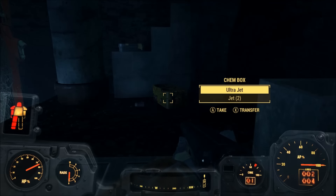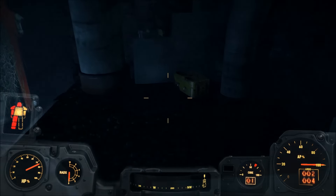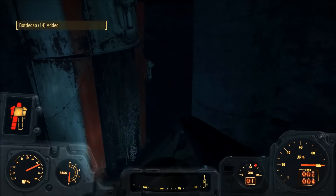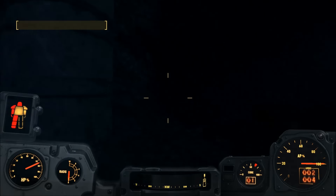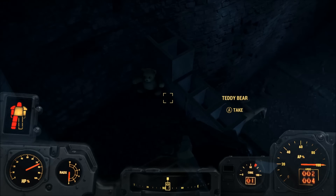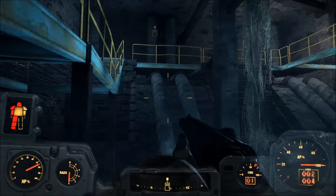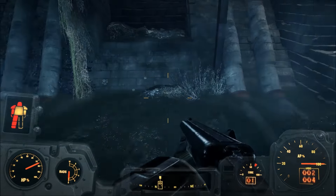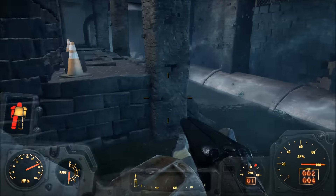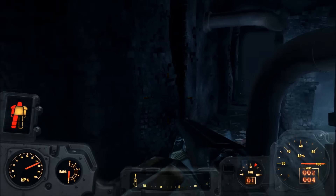What's this - Jet, Ultra Jet, more Jets? What's that? Cap stash. Anything else? A teddy bear - gotta take that teddy bear. So that mirelurk was protecting a teddy bear apparently. Nothing else around here. Let's leave this place then. I think we've got everything we can. Let's go up here and see if there's anything up here - nope, nothing. Let's head back up.